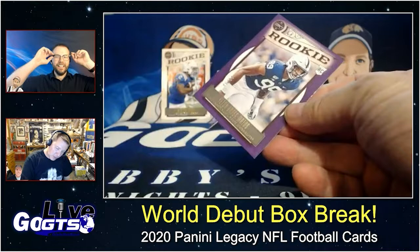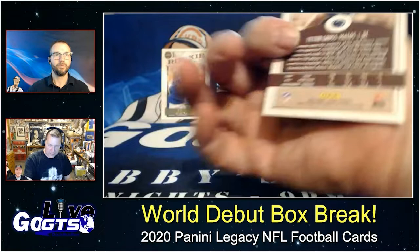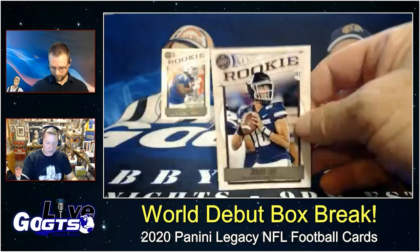Here's a pretty low-numbered parallel — purple, numbered to 10 — of rookie Yetur Gross-Matos, defensive end out of Penn State. Numbered to 10, wow. Legends — Jacksonville Jaguars' Fred Taylor.